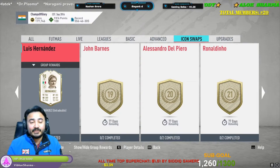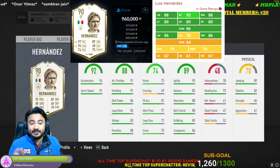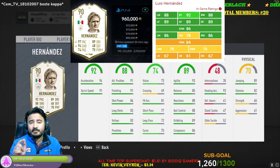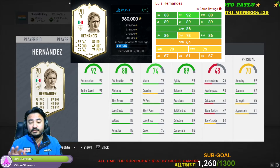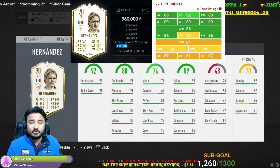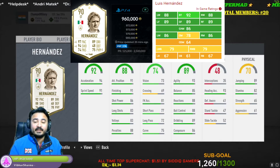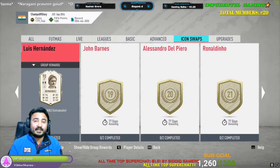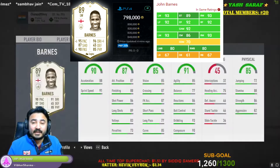Next one is Luis Hernandez. It will cost you around 19 swap deal icons. Luis Hernandez is a good choice but not the best. The only problem is that he has only a 3-star weak foot. His card is decent — you can use him as a right CAM, left CAM, in a 4-2-3-1 or 4-1-2-1-2 wing formation, but he will not provide good quality as a winger. He is more of a striker and CAM. I rate him 6 out of 10 because he lacks in weak foot, which is very important for a striker.